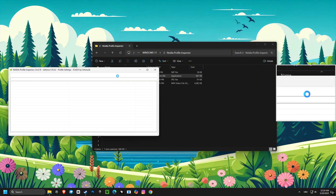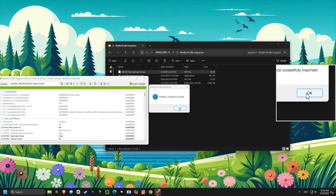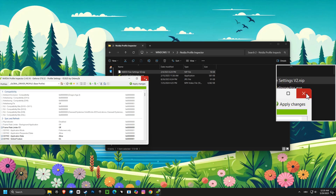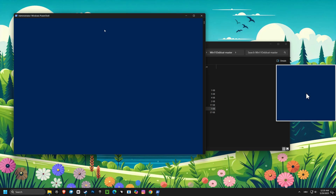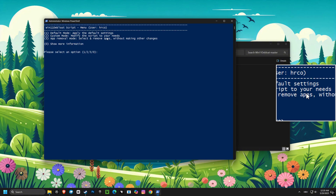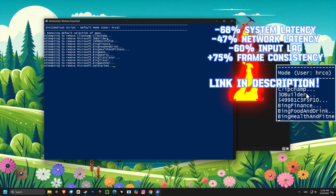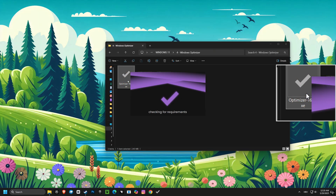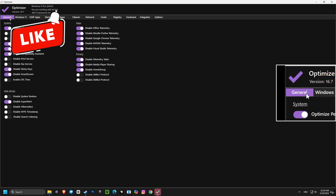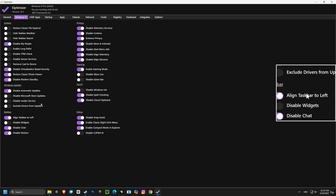After that, we jump into the NVIDIA Profile Inspector. This lets us fine-tune your graphics settings for the best performance in your games and applications. We're also using a script to remove all that unnecessary bloatware that slows your computer down, freeing up valuable resources. Finally, we're using optimizer software to make those final tweaks to get the absolute best performance from your computer. These settings work wonders, boosting your system speed and responsiveness.